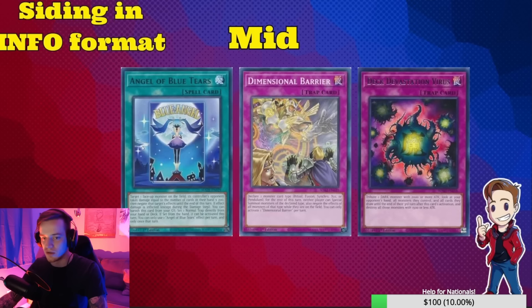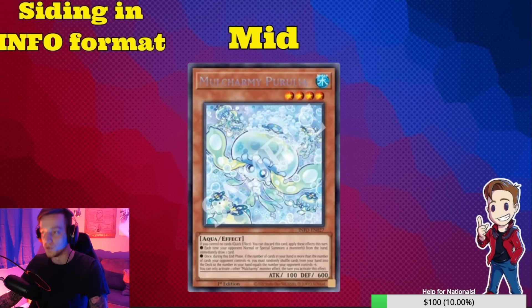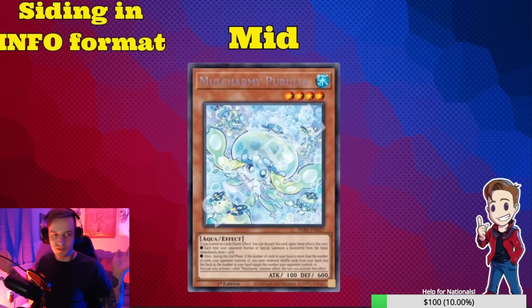D-Barrier and Deck Debbie — these cards are really solid. Your opponent normal summons, Ash grabs Poplar, reveals Poplar on the effect, you go ahead and hit it with Deck Debbie. Pretty good — shout out to Craig, he definitely brought that one up to me quite a few times. It's a solid tech card, it's in a lot of OCG lists right now, but it's pretty mid overall.